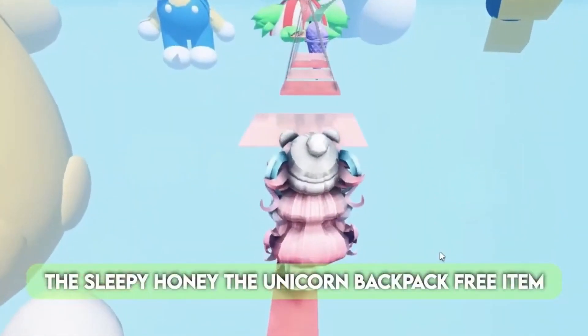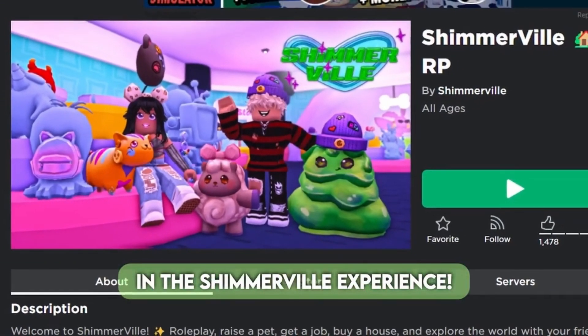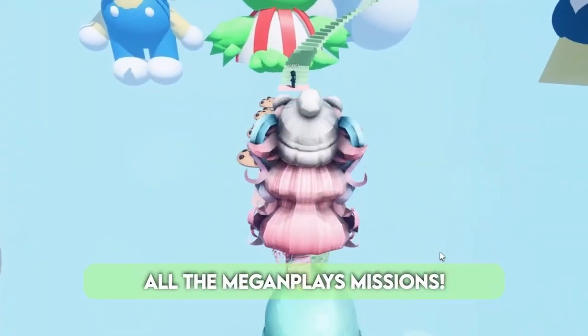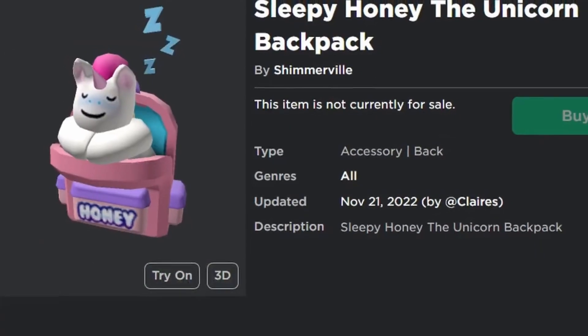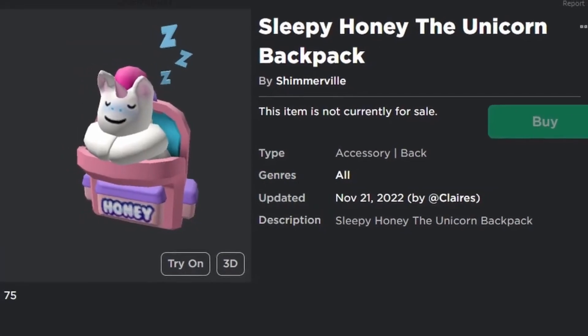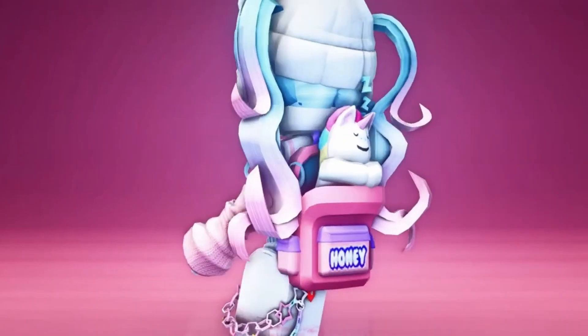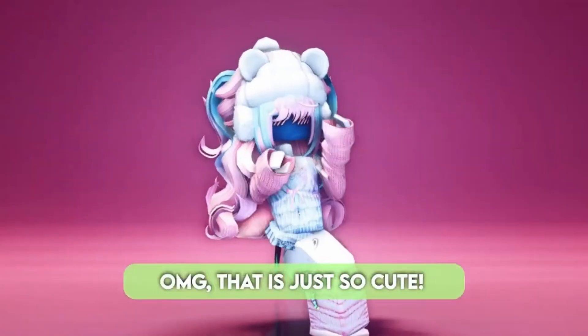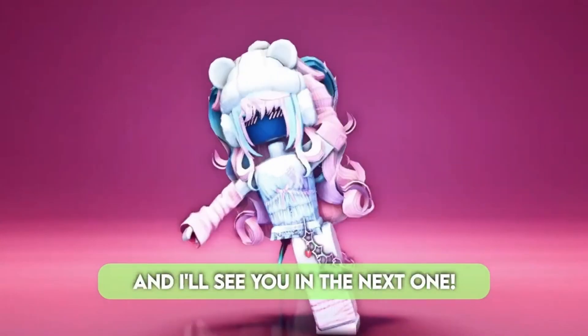The Sleepy Honey the Unicorn Backpack free item will soon be available for free in the Shimmerville experience, and it will be achieved by completing all the Megan Place missions. Here's how the item looks. OMG, that is just so cute. Comment below if you like this item, and I'll see you in the next one.